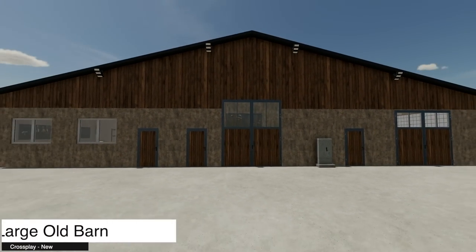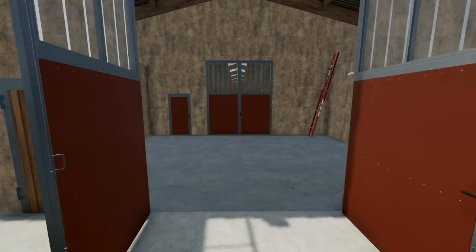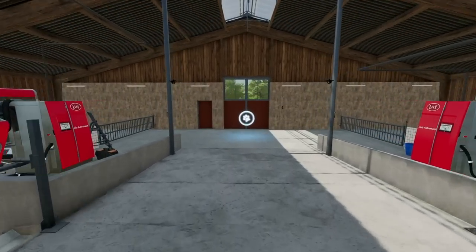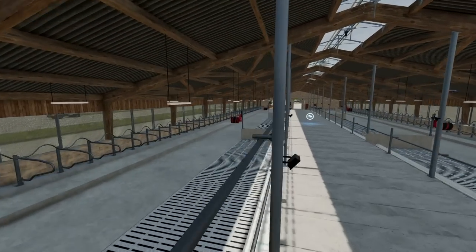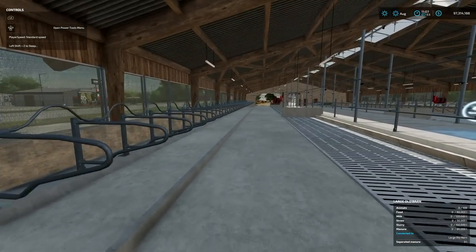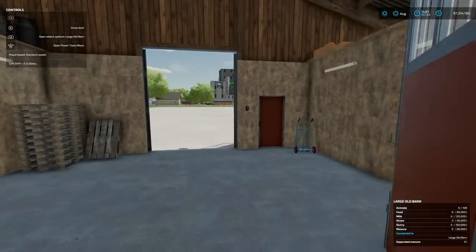This next one is very interesting — the large old barn. It is stupid massive, very large, takes up a big chunk of the testing area. We'll open some doors and peek in. It holds 108 cows total — not a thousand. It costs $400,000, so a lot of money. Food capacity: 80,000 liters; milk: 120,000; straw: 50,000; slurry: 150,000; manure: 80,000. The good thing is it does produce manure, so that's nice.